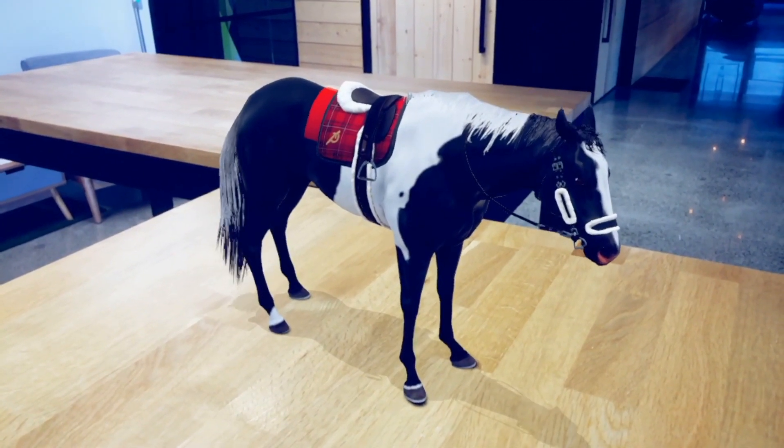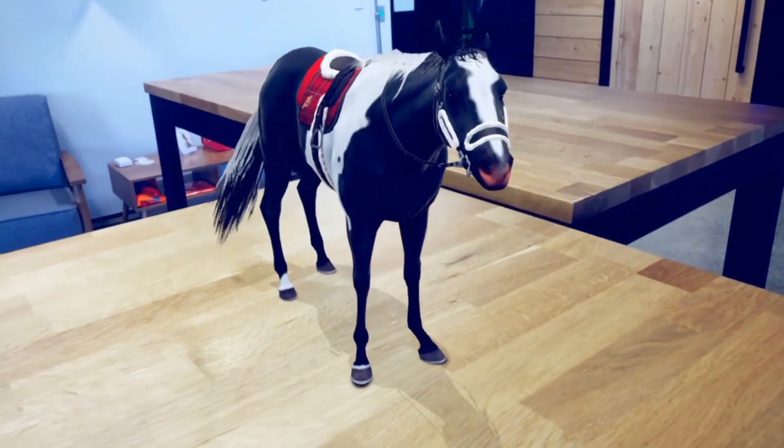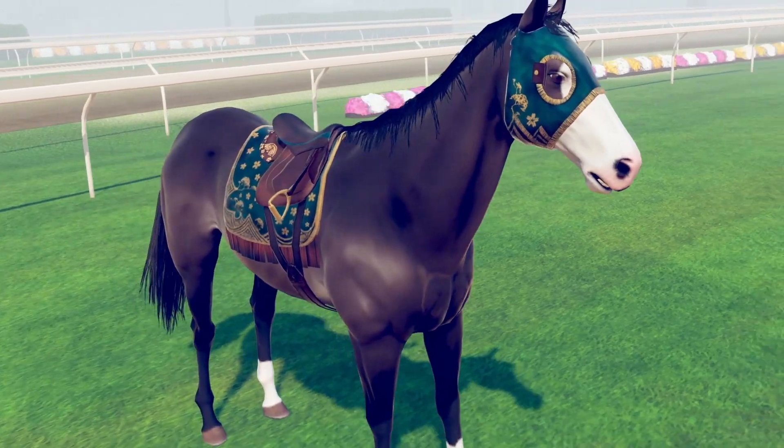Well now the game is getting even better. It's actually gotten some awesome updates inspired by your suggestions and your feedback. The game now has augmented reality share where you can literally capture your horse in real life — like your horse can literally be standing on your bed or on your desk. It's the coolest thing, and you can now customize your horse with a bunch of different looks, so you can change your saddle pads, your bridles, your cloths, and show it off with multi share.